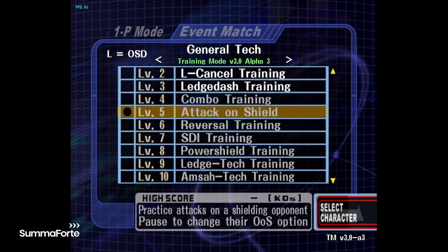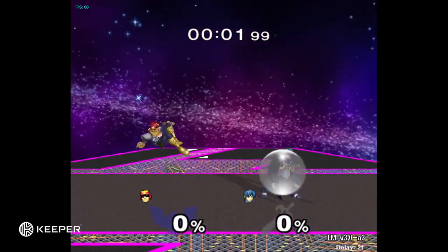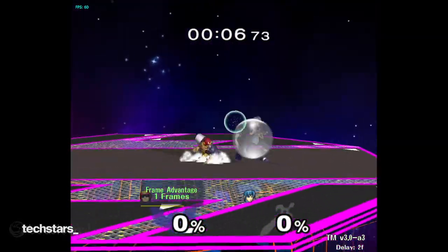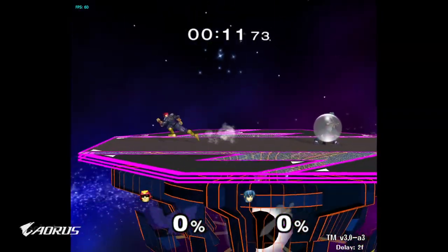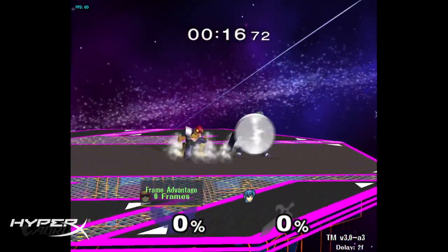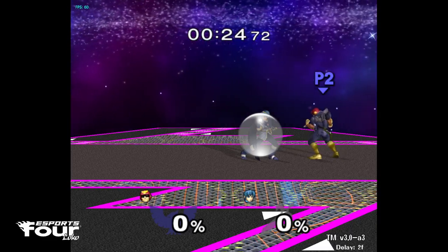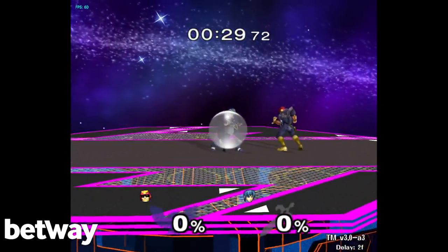After this I like to go to attack on shield, because it's a different timing when you actually hit people as opposed to whiffing. You've got to be good at both — you've got to nail L-cancels when you whiff and the timing is a little different when you hit them on shield. So it's good to get the muscle memory down for both situations, since every time you go in they might be dashing away, rolling, spot dodging, whatever.